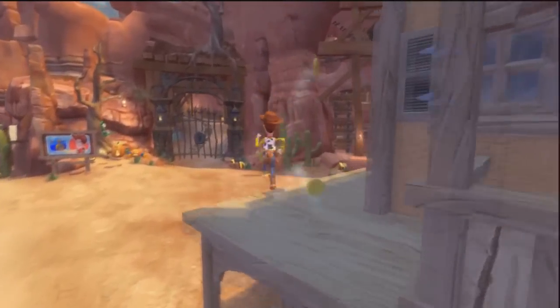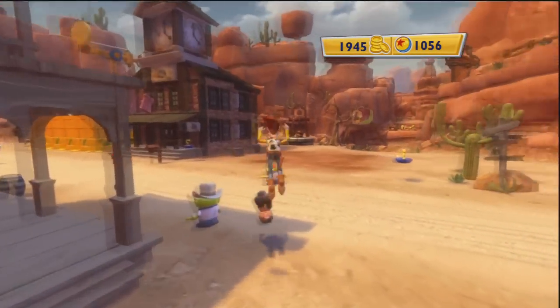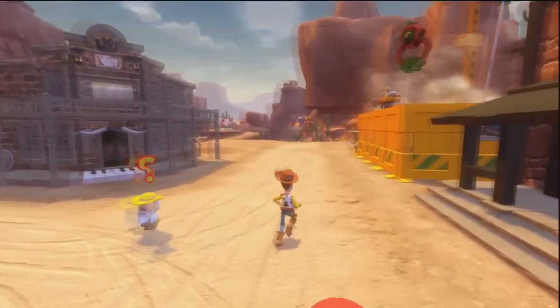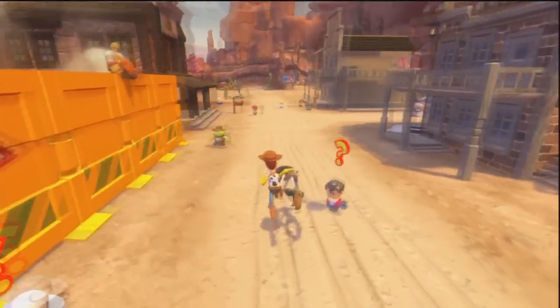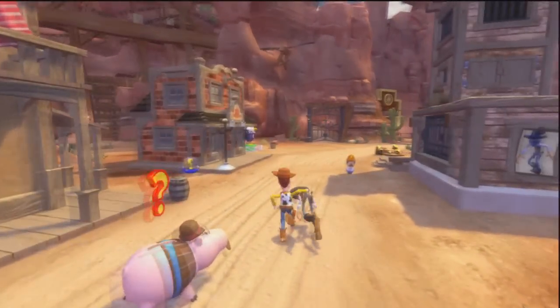Let's get another collectible — this is the Western part of the toy box. Oh, we found a bandit! You see these guys: you pick them up and take them to prison. Take it easy buddy.